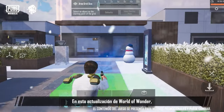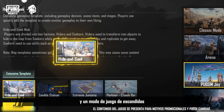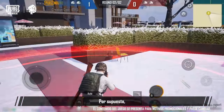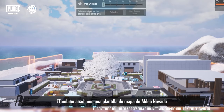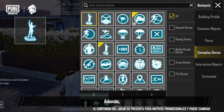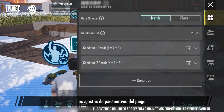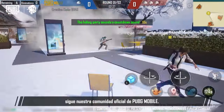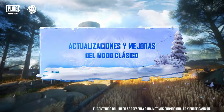In this World of Wonder update, we'll be introducing a brand new transformation skill gameplay and a catch-me-hide-and-seek gameplay for you to enjoy the transformation skills to the fullest. You can also use this skill to create more interesting creations. We've also added a Snowy Village map template to celebrate the Frost Festival with creators. Additionally, we've also made some updates and improvements to gameplay devices, game parameter settings, and the editor. For more details, please follow the official PUBG Mobile community. We'll continue introducing the latest WoW content to everyone.